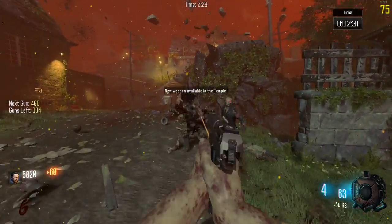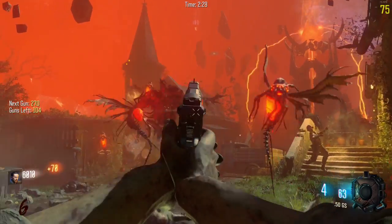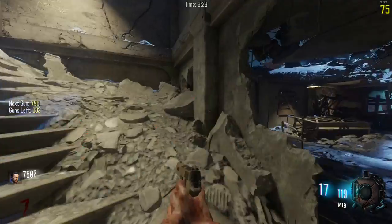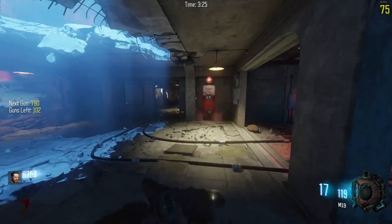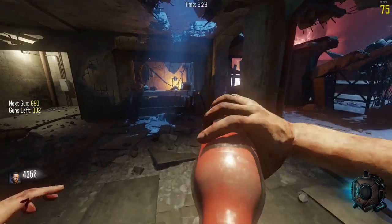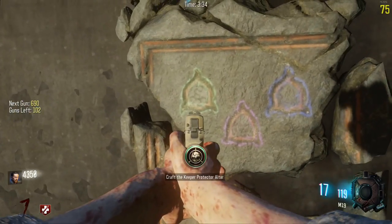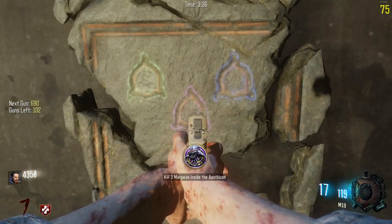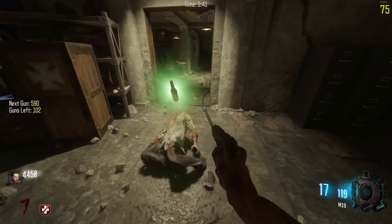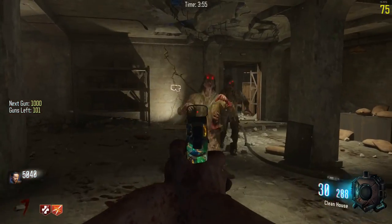I completed round five in two and a half minutes — definitely not because the rounds change at a constant rate. I'm going to go ahead and get Juggernog because it is a very important perk. The challenges I also believe are useless — I can get the perk and the max ammo but I can't get the free gun. Oh, speaking of a perk, Double Tap — it's actually really helpful. Clean house!